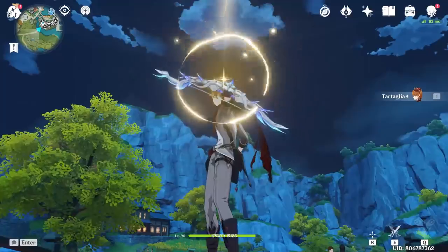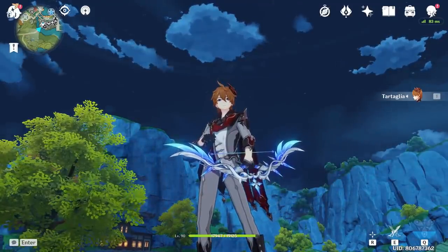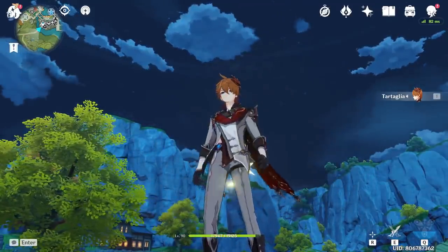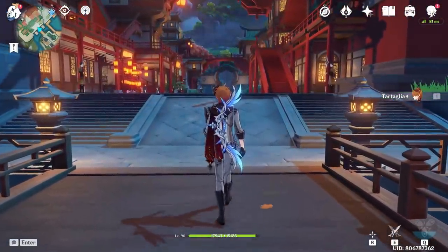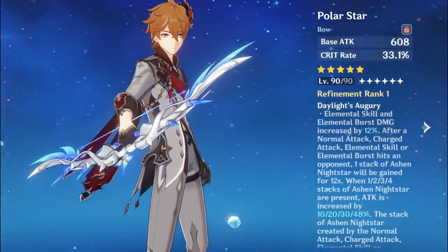Hey everyone, it's Sevee. As promised, we're bringing you a comparison of Polar Star against Skyward Harp and Thundering Pulse all on Childe. By now, most of us know that Polar Star's stats and passives are pretty tailored to Childe's entire kit. Polar Star is now vying for Childe's new best-in-slot and we're here to see if that's indeed the case.